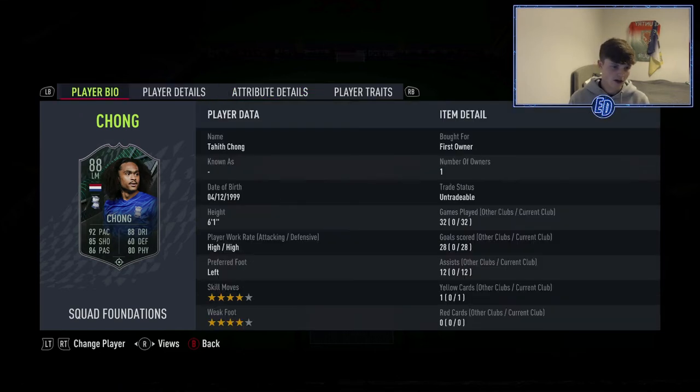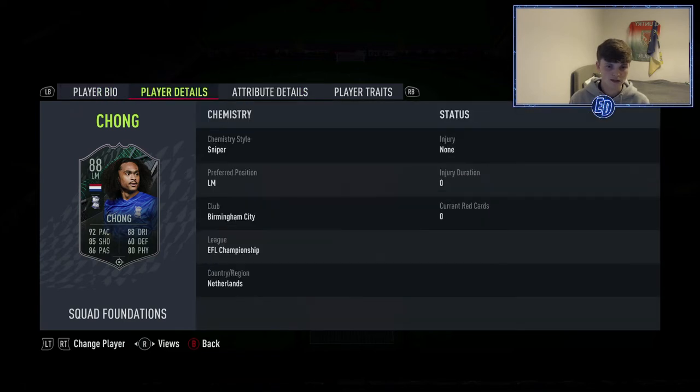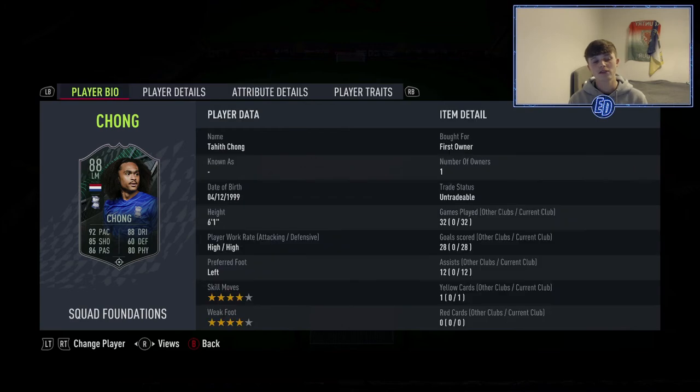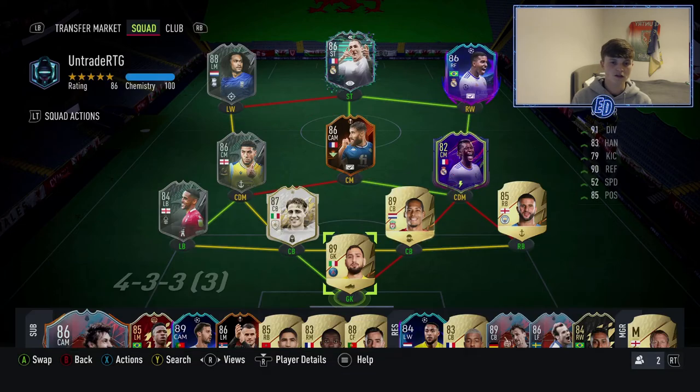At left wing is Chong, another SBC — so you can't use him if you haven't done him. But if you have, 92 pace on a six-foot-one player is hilarious because it just doesn't seem like it should work, but it does. 95 agility, 87 balance, good stamina and strength, really nice shooting for a winger, and good passing too. Four-star, four-star — 28 goals and 12 assists in 32 games.